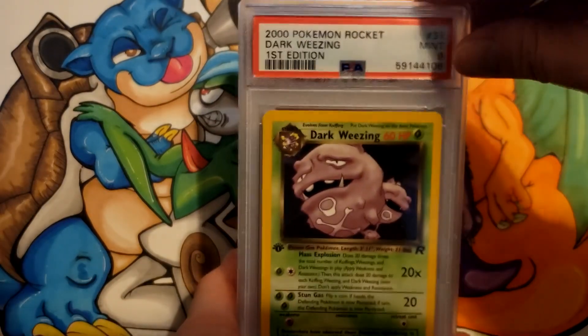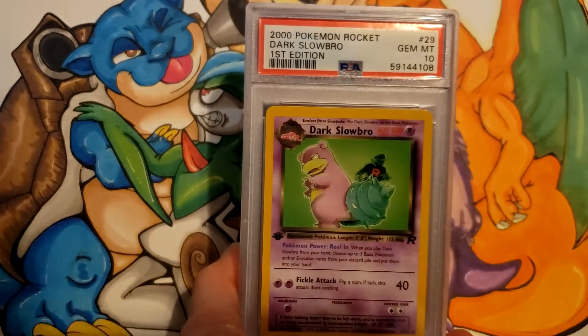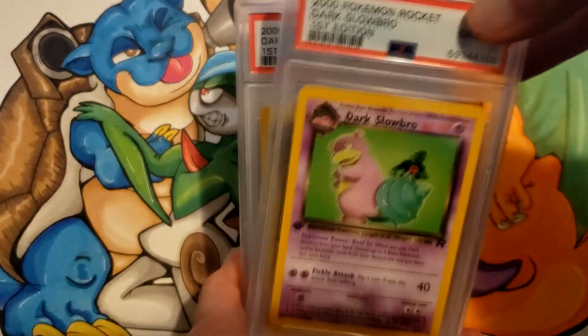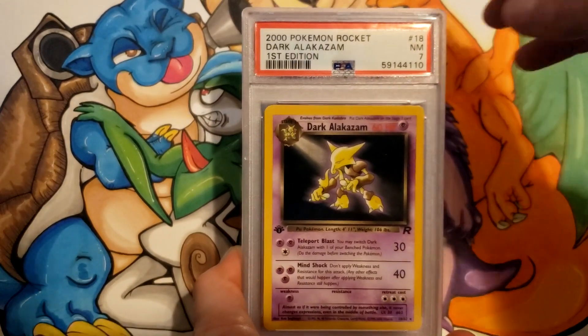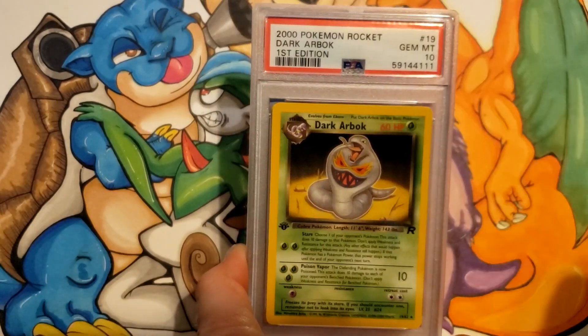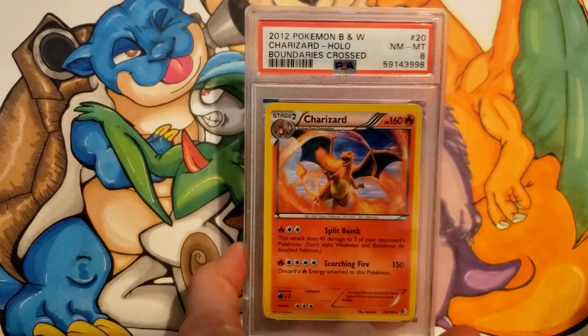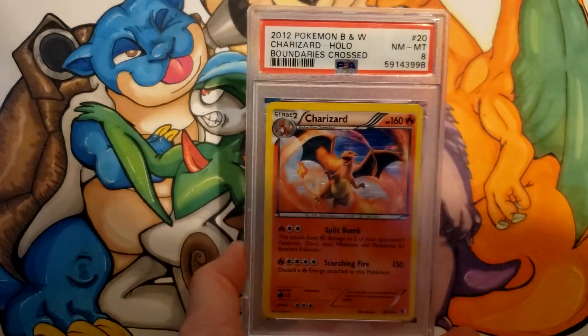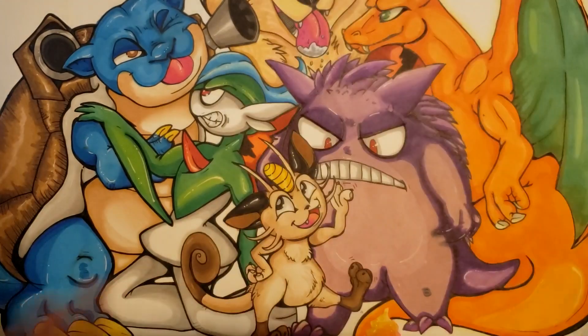Dark Weezing First Edition a 9, Dark Vileplume an 8, Dark Slowbro got a 10, Dark Magneton a 9. Dark Alakazam — still a bummer — got a 7, but still First Edition. 10 for Dark Arbok. And hey, we got another Charizard that kind of snuck in the middle — from Boundaries Crossed Holo, but only got an 8.